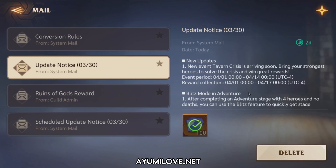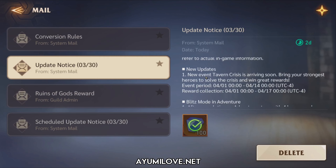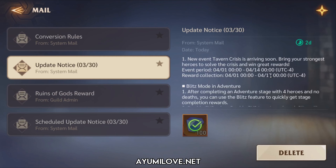Let's check them out together. Looking at the update notice, the first change is a new event called the Thaven Crisis. They recommend bringing your strongest heroes to solve the crisis and win great rewards. This event runs from April 1st to April 14th — two weeks — and rewards can be collected after the event ends before they are forfeited.